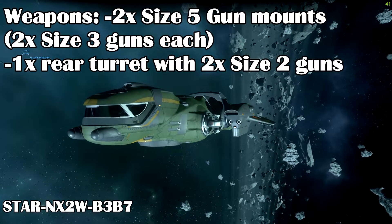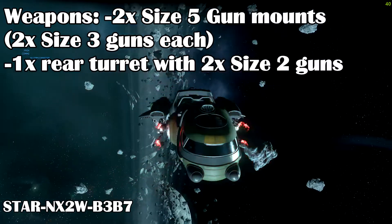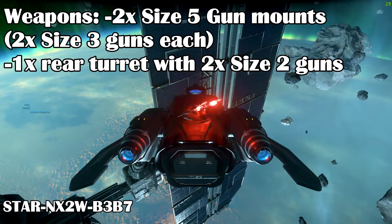It has 2 size 5 gun mounts on each side of the ship, each with dual size 3 laser cannons by default. There is also the usual rear turret that has 2 size 2 guns on it, too.